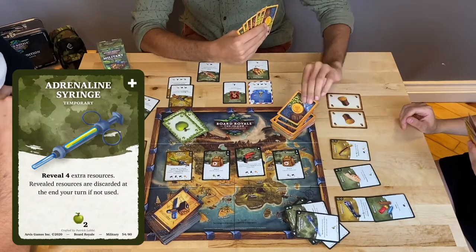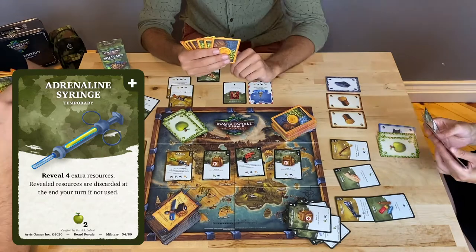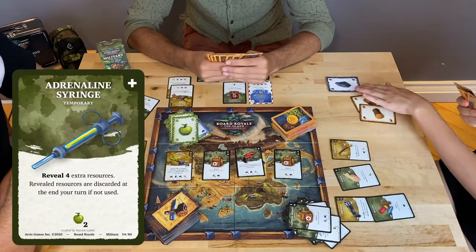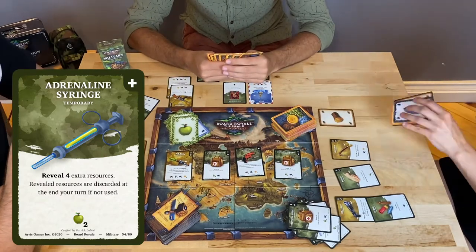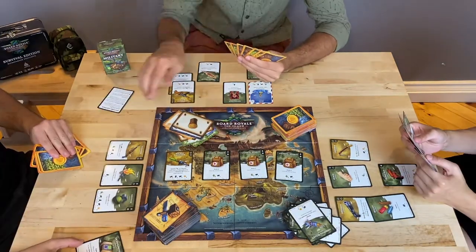Let's look at some items. For example, the Adrenaline Syringe allows you to reveal 4 extra resources. You can use those resources as normal for crafting or other purposes, but you can't take them to your hand. If you didn't use them, the remaining ones will be discarded at the end of your turn.